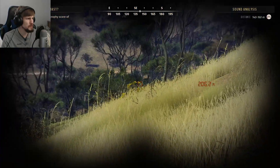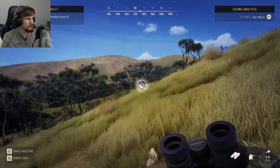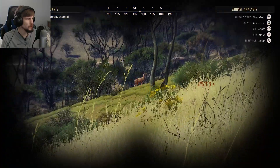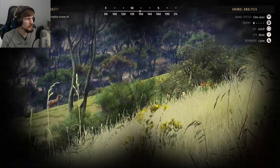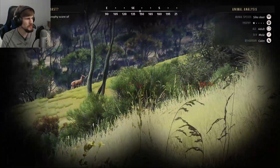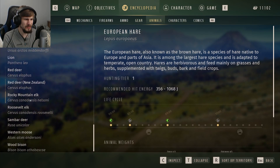We got something making some noise up ahead. It's not too far out. There you are — okay, good news is we found a Sika. Bad news is it's only a one star, so it's not going to be what we need. But I do want to check the encyclopedia — I think they could be tier five.